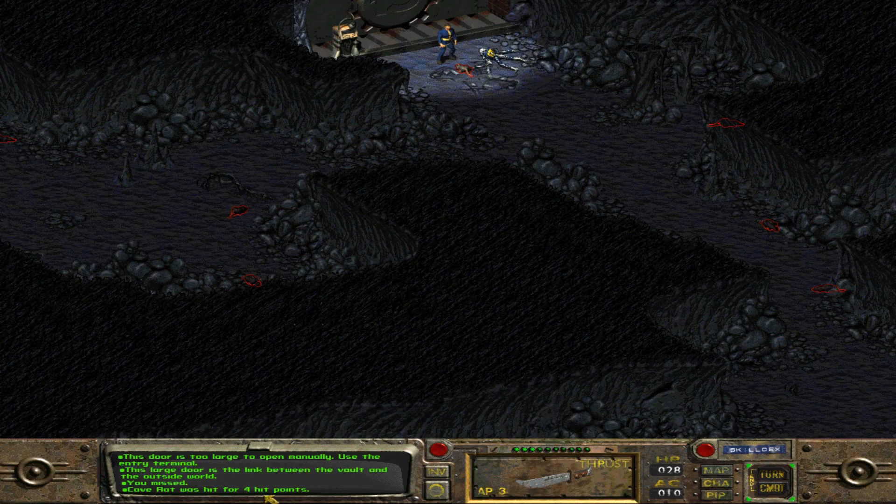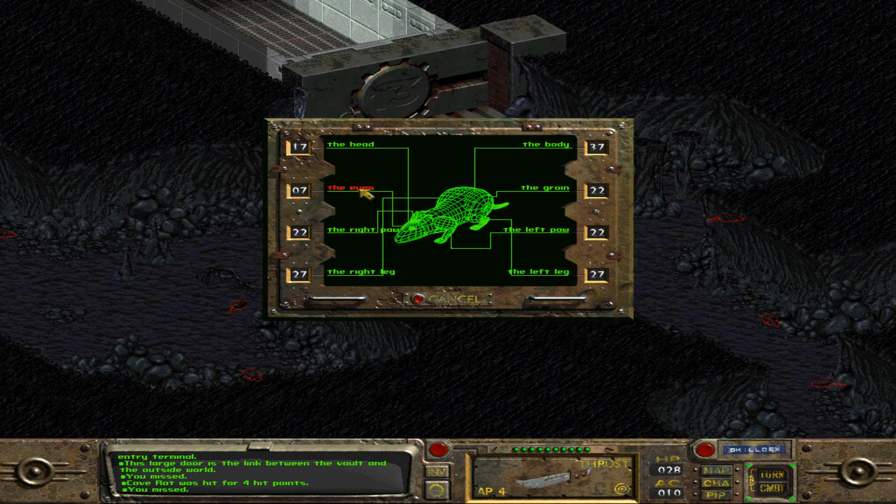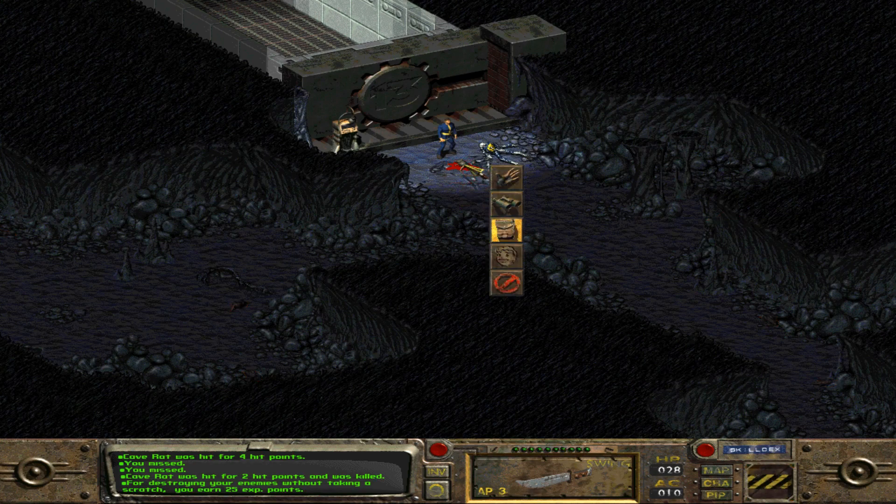We can swing at the rat - cave rat was hit for four points. We use the little green ticks up here for how many action points. Total you can possibly get is ten, because I've got ten agility, I get ten action points. I have high sequence as well, which actually means I can attack again. Let's try and jab it in the eyes - seven percent chance to hit it in the eyes. This is the predecessor to VATS. I hit the rat that time - cave rat was hit for two points and was killed. Let's end combat. We can check its inventory and it's got nothing. So we're all good.